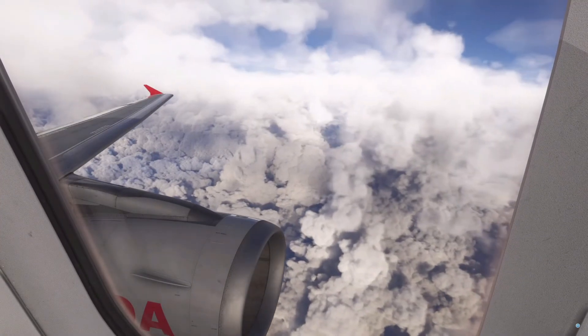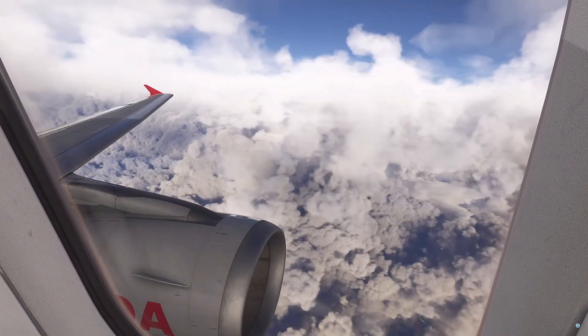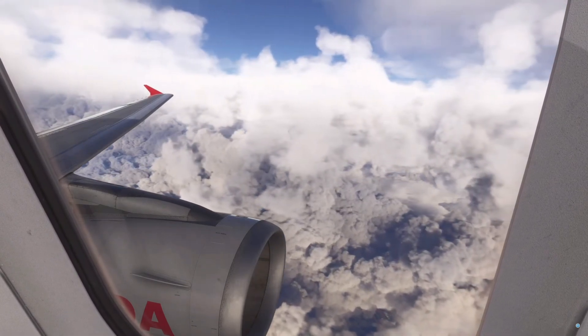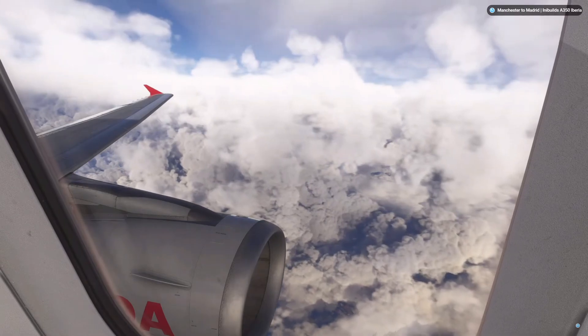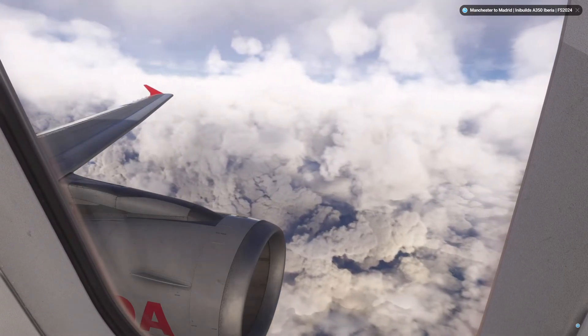Hello and welcome back to a brand new Aviation Jack video, I hope you're all doing super well. In today's video I'll be showing you all how to get cabin announcements in the Phoenix Airbus A320. Have you guys wondered how on departure and pushback I've managed to get announcements like this?